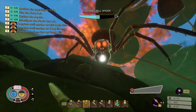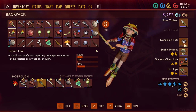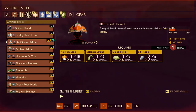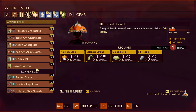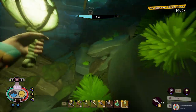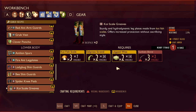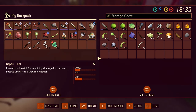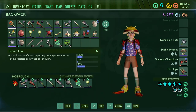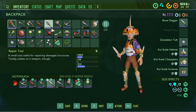Perfect block! Wow, we got three perfect blocks! Okay, we can now make the koi scale helmet first of all. We're super close - we got a scabby, thank you! Now I can also make the chest plate. Wait, we just need one sunken bone - we can finally make the koi scale greaves! So now we actually got the full koi scale armor set!